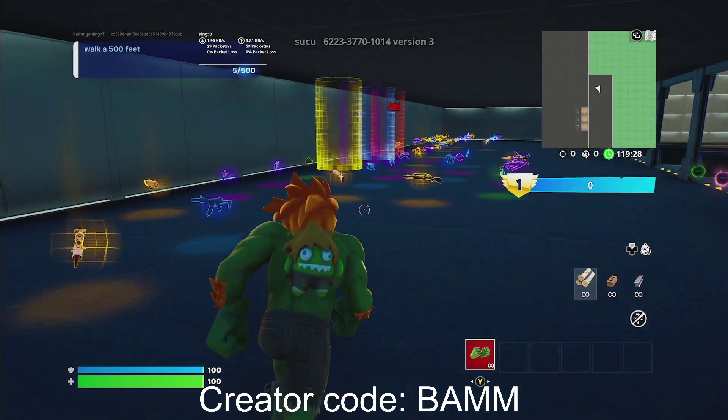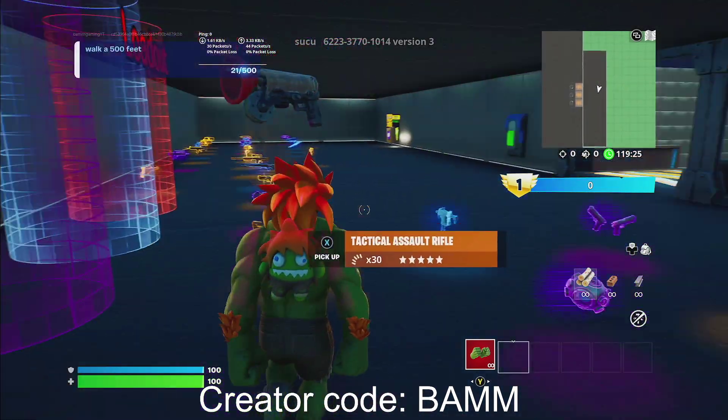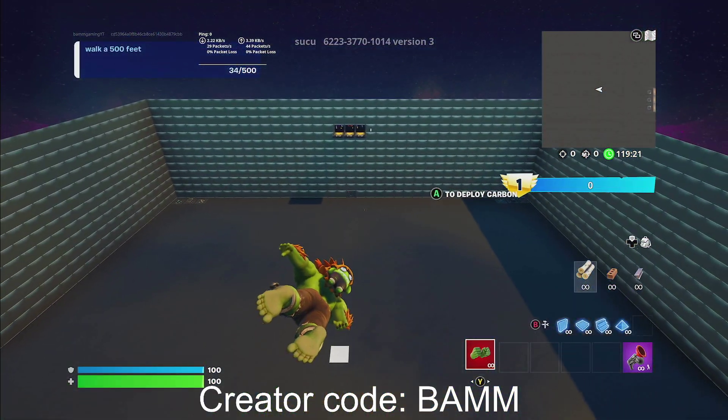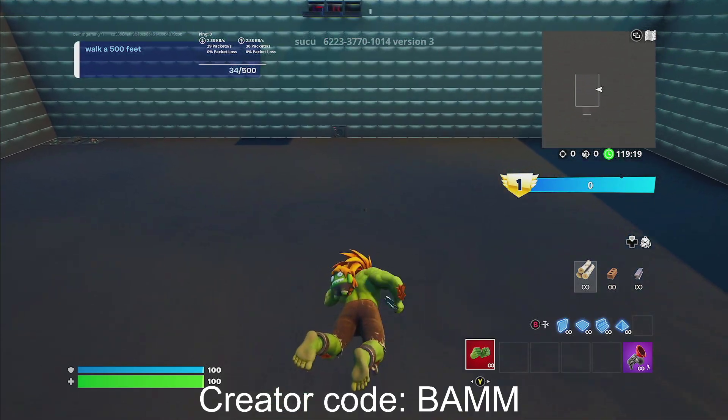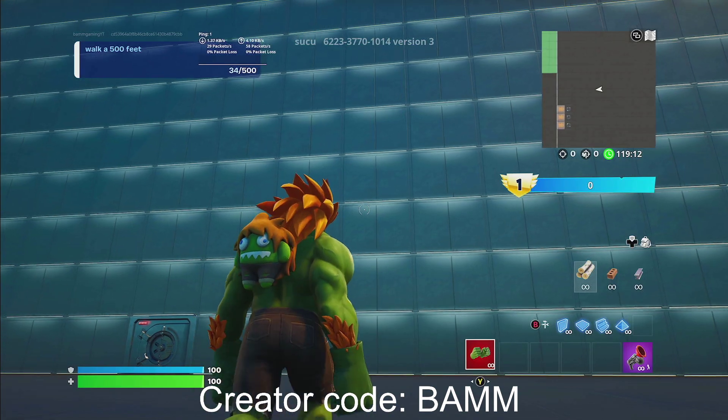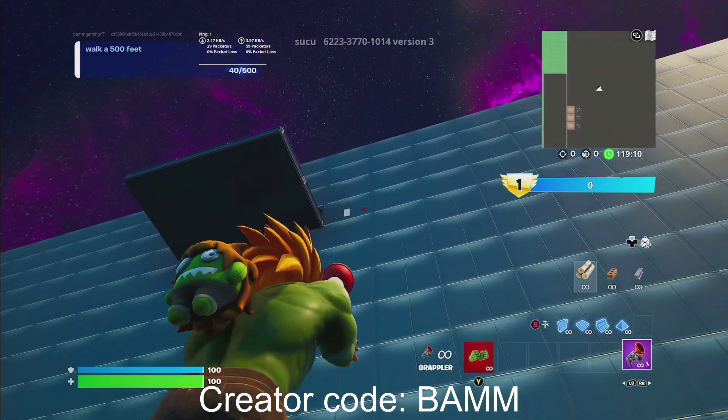First things first, you guys are gonna go ahead and grab a grappler. So go ahead and grab a grappler, and then you're gonna want to head into the thing. You guys are gonna want to go towards the side with the vault right over here, and you're gonna want to go up towards this thing right over here.